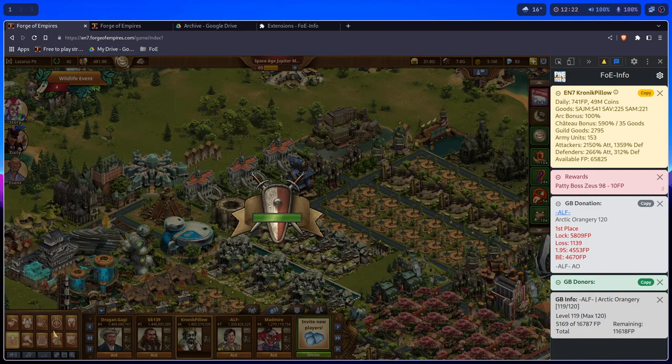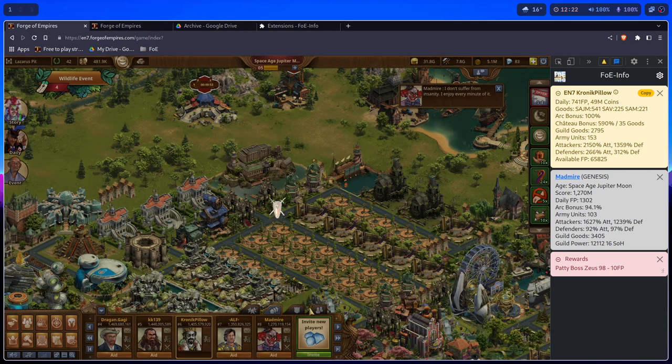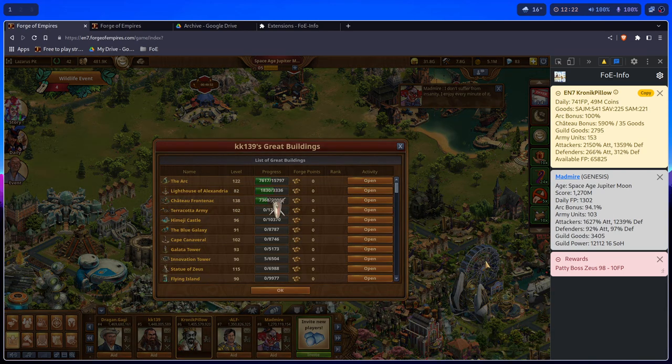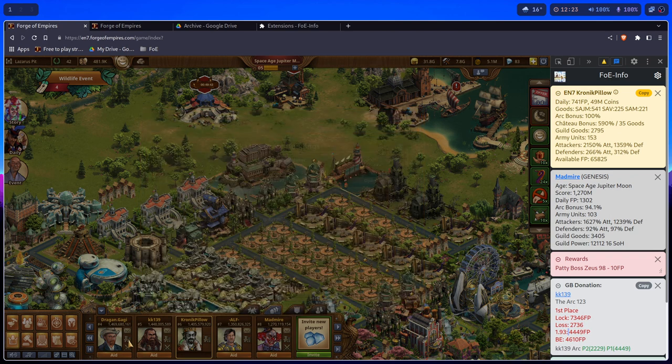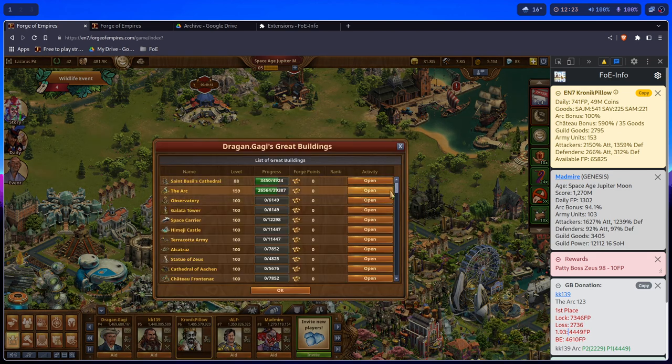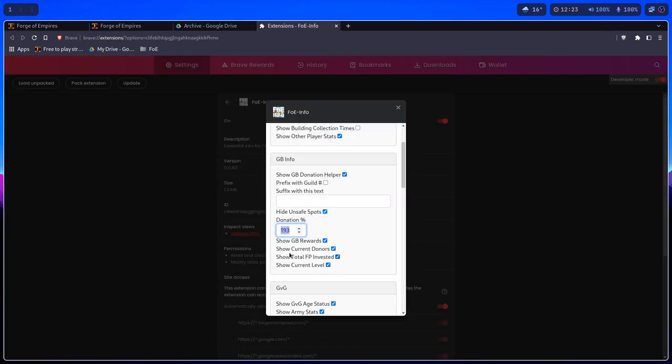If you start using the thread ratios like this and then go into somebody's trade building list from here, it will use the default. So if you go back and open somebody's great building, it will go back to the default ratio that is set in settings.